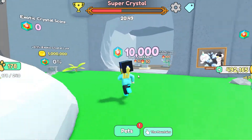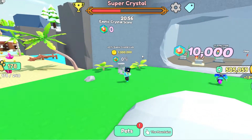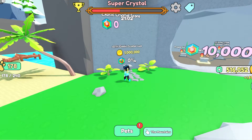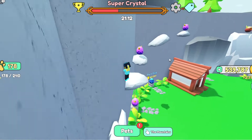Gentle Pink — oh my god, Gentle Pink is epic! For 10,000 Robux you can get inside. And this Exotic Crystal costs 1 million coins to unlock, plus 10,000 Robux. It's really a lot.